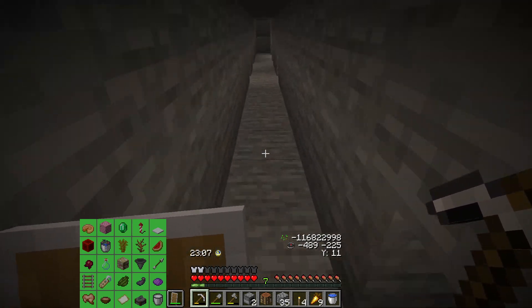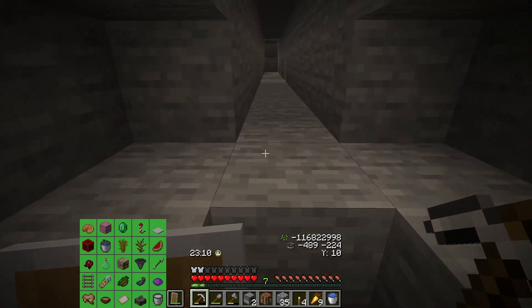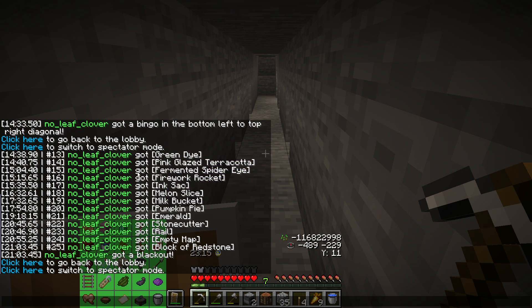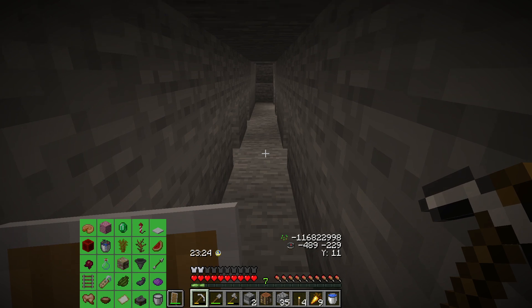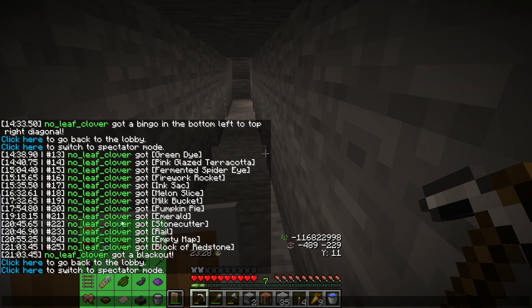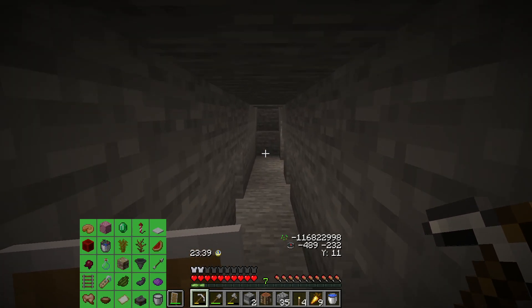The redstone might still be annoying at the end, but the best case would have been: from the treasure be done with iron and emerald, then land, get the sapling, cactus green, dead bush — there are cows right there. Already have the melon from the jungle, the pumpkin from the shipwreck, then go down into the ravine next to the ship for redstone and you're done.